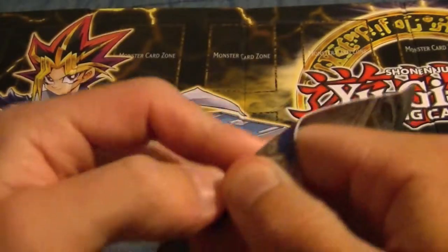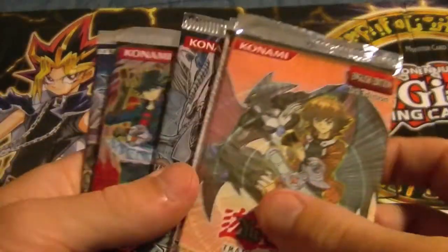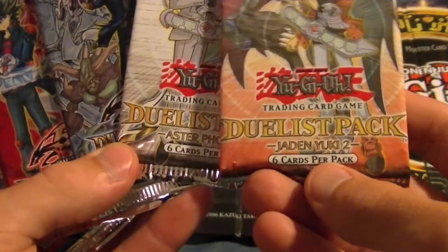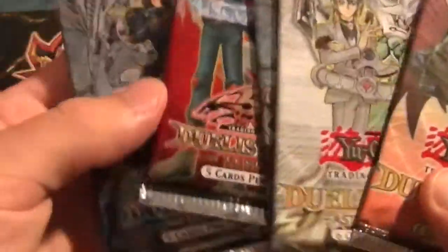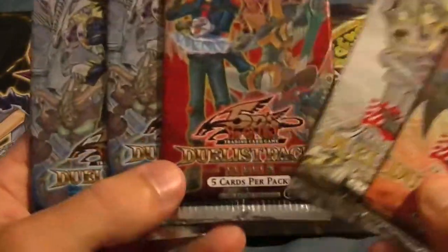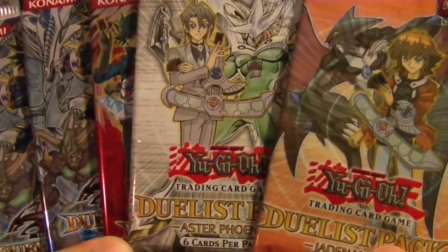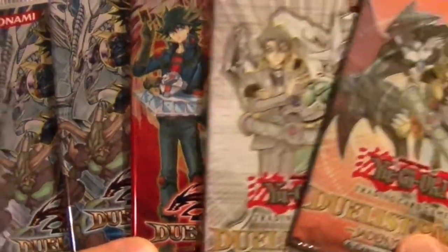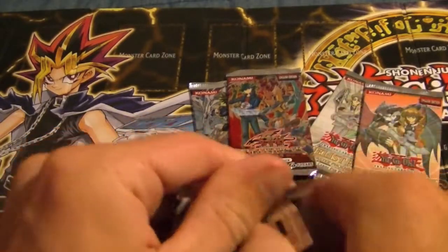So we'll see what we can get out of it, and hopefully you guys will enjoy. I think there's 6 cards per pack, 5 packs. So we have Jaden Yuki, Aster Phoenix, Yu-C, Yu-C2, and another Yu-C. So we have 2 Yu-C's, a Yu-C2, and then Jaden Yuki. I'm going to save those 2 for last and go through the Yu-C's first.